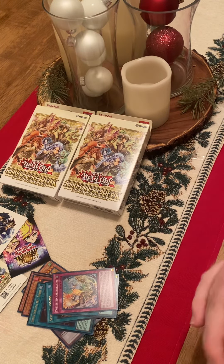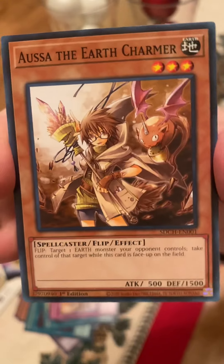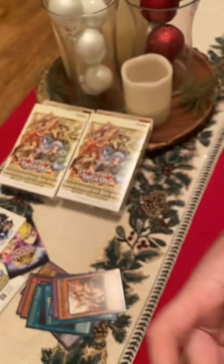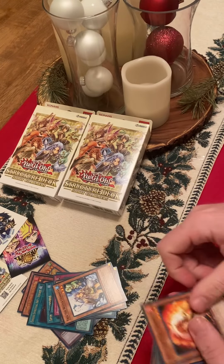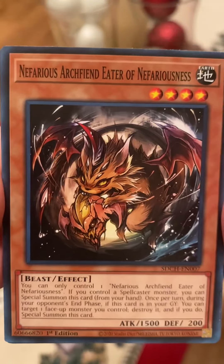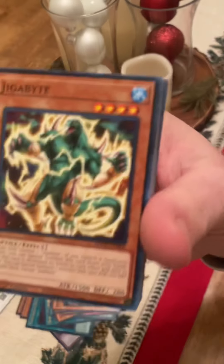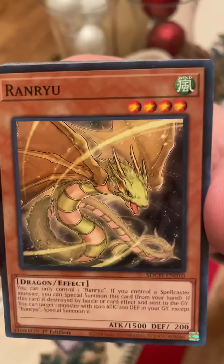And then here's probably all the 35 commons. We got Iusa the Earth Charmer, Iria the Water Charmer, Hita the Fire Charmer, Wyn the Wind Charmer. We got Nefarious Archfiend Eater of Nefariousness. We got Jigabyte. Here's Inari Fire. Rainryu.